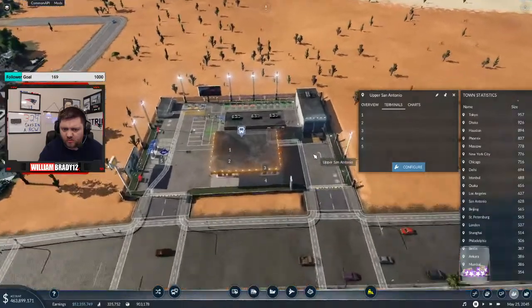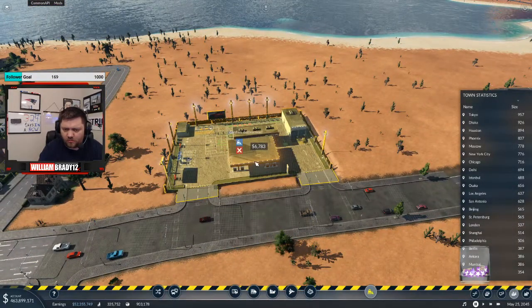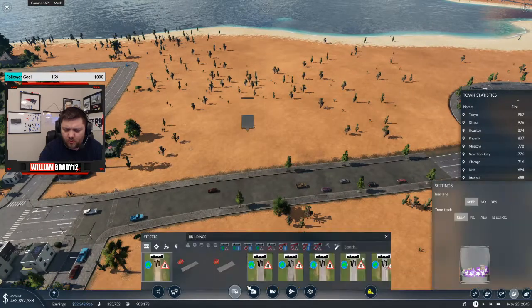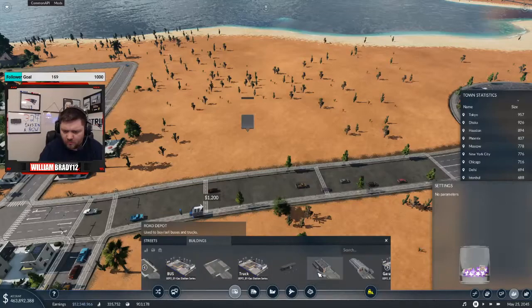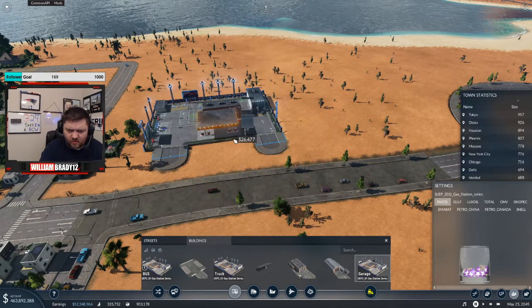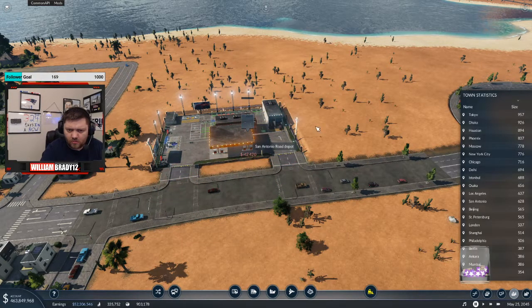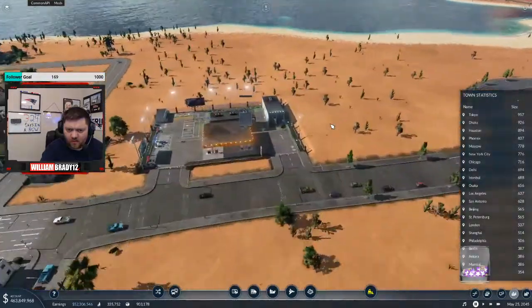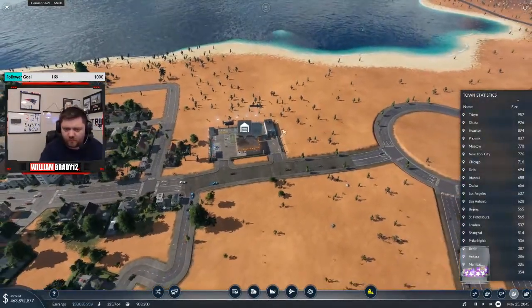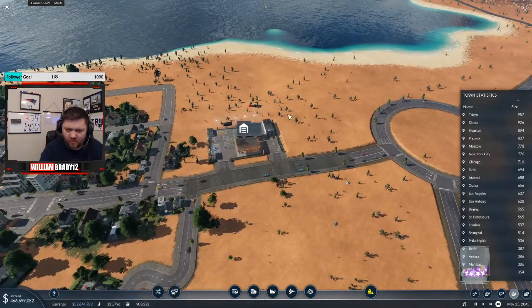What the heck? Did I put in a garage instead of... I didn't want a station there, I wanted a garage. That's why — I must have put a bus stop there by mistake.